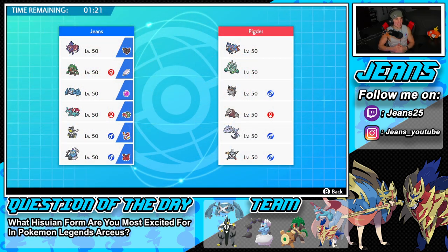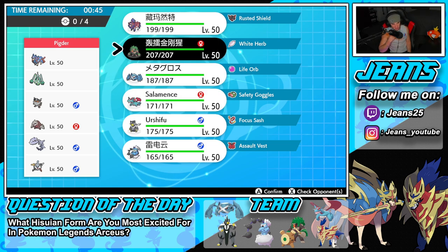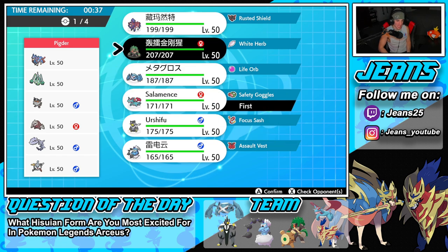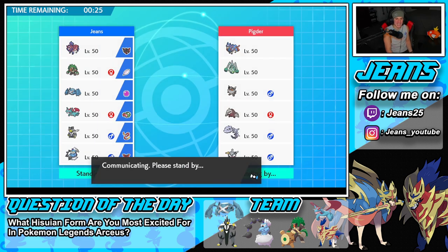Battle 3 is against a mono-steel team. He has Zacian — the best Steel-type in the game — Celesteela, a very off-meta Buzzwole, my favorite Excadrill, Steelix, and Klefki. Excadrill scares me. I kind of just want to go into Metagross for Max Quake. I think I'll lead Salamence maybe for Dragon Dance, and bring Zamazenta alongside. Urshifu in the back. Let's go for a win — mono-steel is a really cool off-meta team.